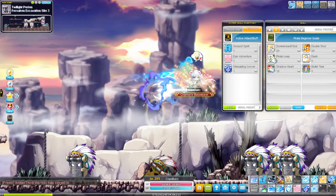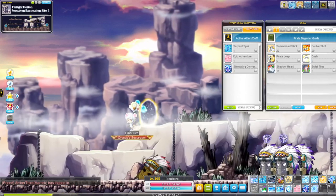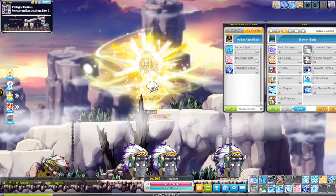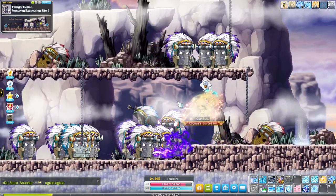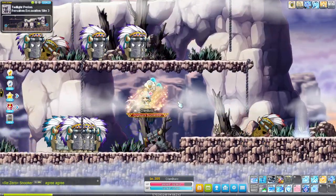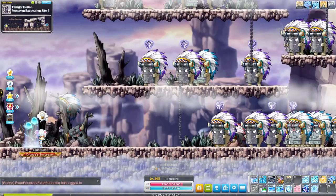For movement, pirate leap is your flash jump, dash is your speed walking skill, and advanced dash pushes you forward a set distance and can be used to push you forward during a skill animation. Note: you can also press the jump key simultaneously with advanced dash to create a super jump to propel your character forward. This is highly used in training and sometimes in bossing as well.